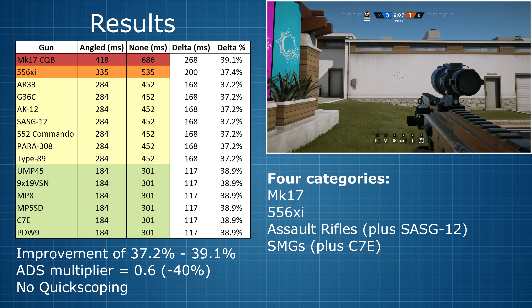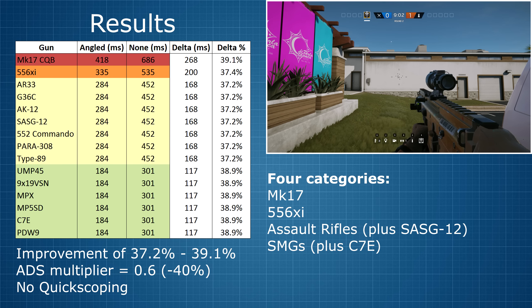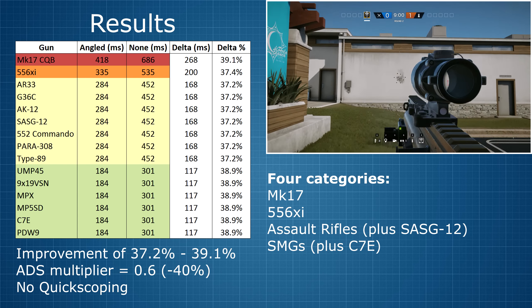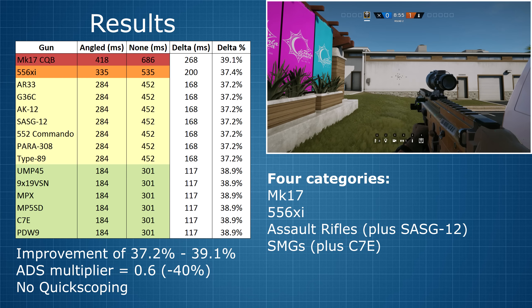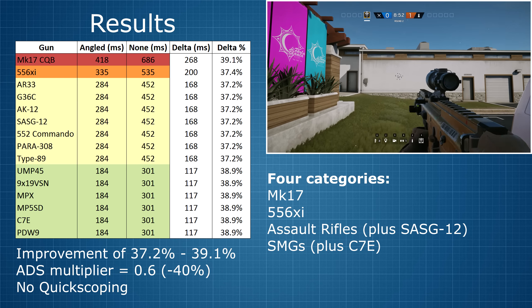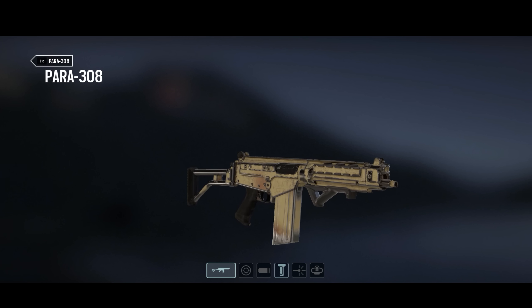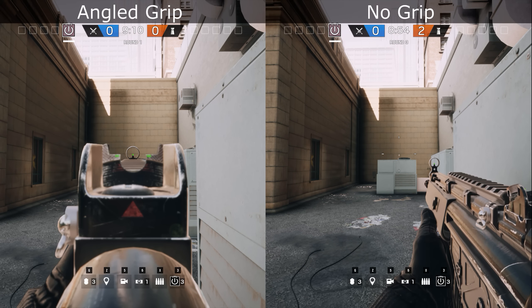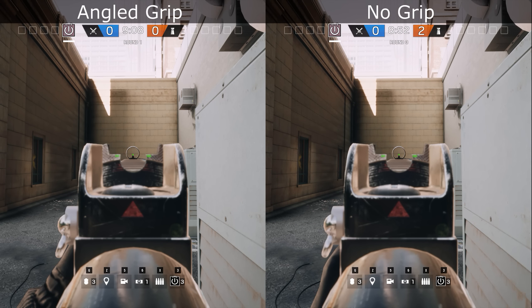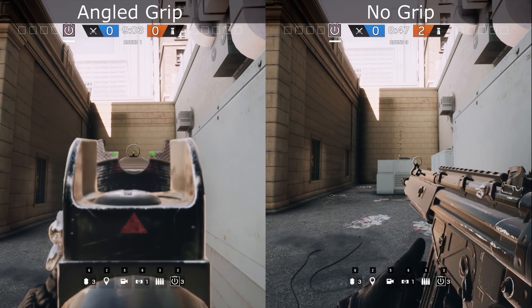A 40% reduction in aim down sight time is quite valuable, especially since quick scoping doesn't work in Rainbow Six Siege — your gun only reaches full accuracy once you are fully scoped in. If you fire before you are fully scoped in, your gun will still suffer from significant spread. The only downside to attaching the angled grip with these 15 weapons is that you cannot simultaneously attach the vertical grip, meaning you sacrifice the recoil reduction advantage.